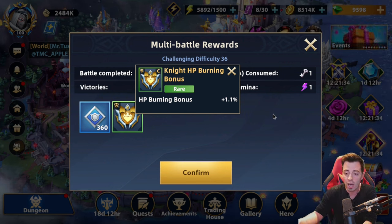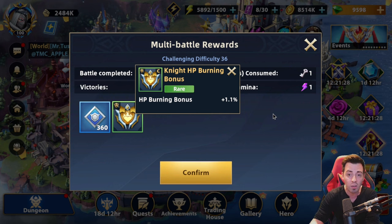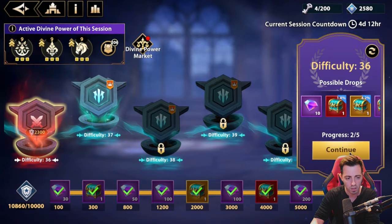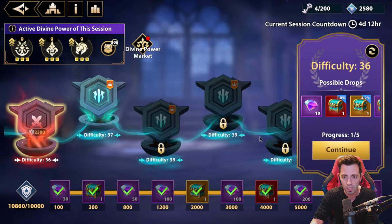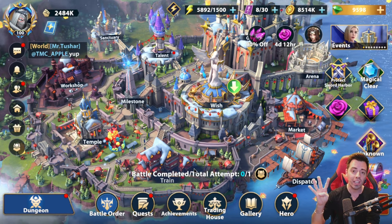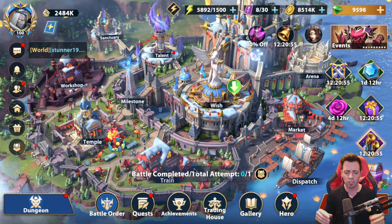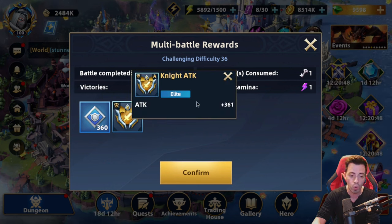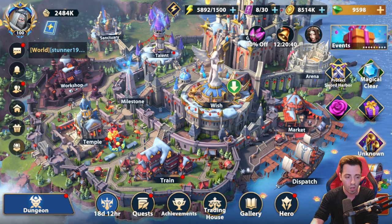An HP burning bonus of 1.1% is still interesting because with so many heroes in the game, even putting that on one HP burner for the Weathering Coast can make a tiny difference. Let's continue. I'll pick my diamonds and forget about that one — it's impossible to beat, immune to DoT when it has the shield. That boss again and again. Only four keys remaining and only eight minutes so far, even with all my commentary.